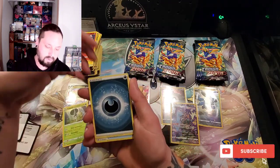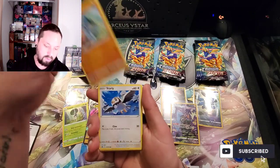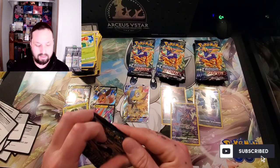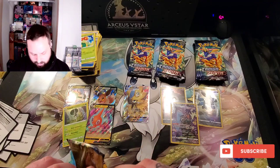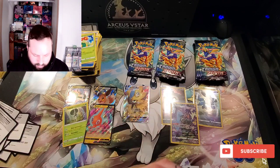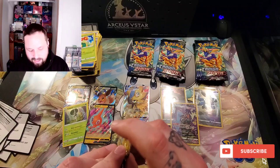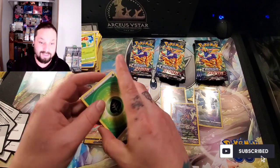Rare Candy, Dusclops, Energy Switch, Kricketot, Aggron, Riolu, Starly, Scyther, Pokemon Catcher, and Bell Awesome. We're kind of debunking that these tins are the best. We still got two more to go after this one's finished though. Sorry for the delay — we are having some technical difficulties. We are back.